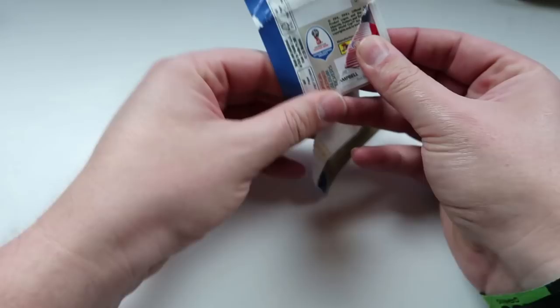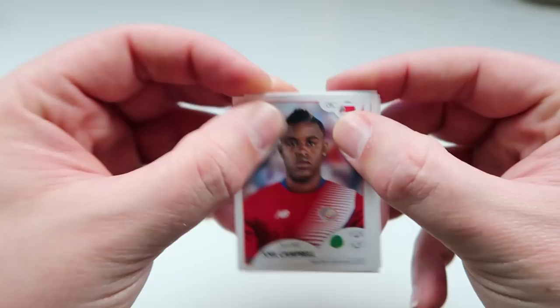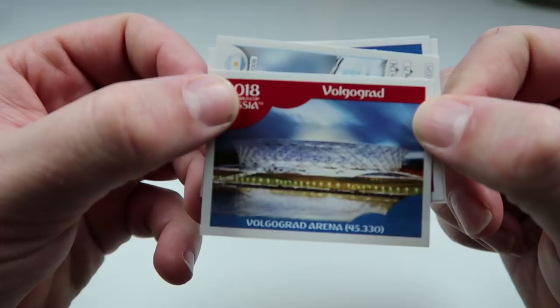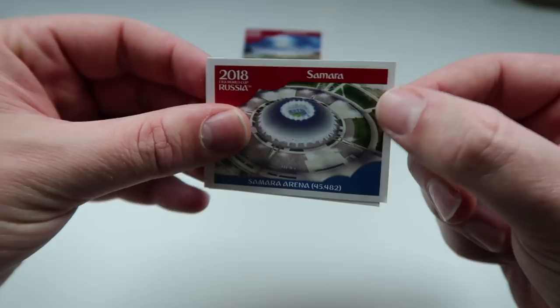Hopefully we won't get quite so many swaps as we've had in some of the recent openings. So we start off with Joel Campbell. They're all a bit bent where I've had to be really violent getting them out. We have a Volgograd Arena sticker — I think we've already got that one, but we'll stick it up there. Eva Banega. Another stadium, this one the Samara Arena. And Anthony Martial, who I think is a double. We're getting to that stage where I really need to get some trading done — we're going to the Neaton next weekend to do some trading.